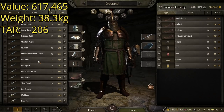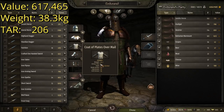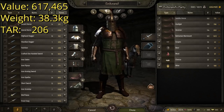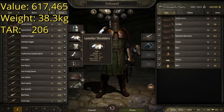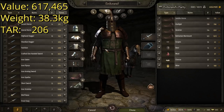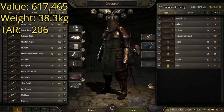Overall, like I said, this suit just looks ridiculous, but each one of these is the fourth best in its class in the entire game. Stats for this suit: we have a value of 617,465 gold — about not quite 200,000 more than the last suit. Weight of 38.3 kilograms, which makes it the heaviest suit of armor on this list, a lot of that coming from the Coat of Plates over Mail. It has a TAR, or total armor rating, of 206 — just six points higher than the last one. But yeah, that is number four. Let's move on to number three.